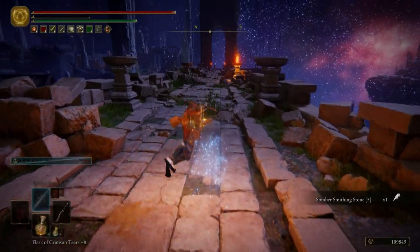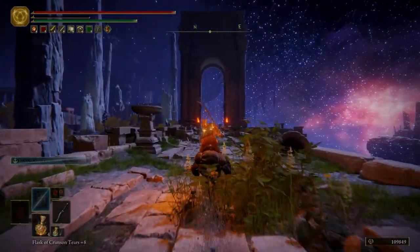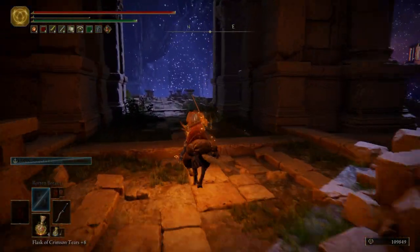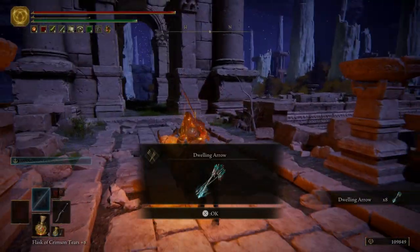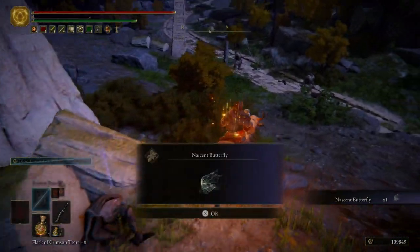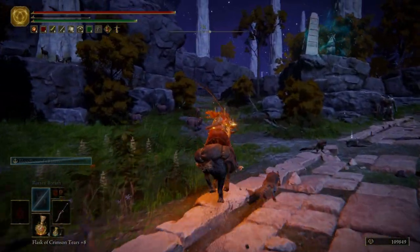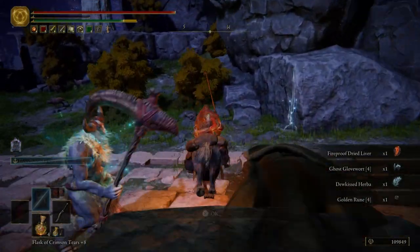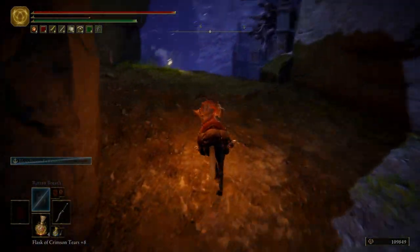We are going to use Torrent in just a second, but before we do we're going to kill this Silver Scarab and get ourselves a Somber Smithing Stone 5. Then we're going to ride all the way to where this archway is. Once we get to the archway we're going to take a right, get a Ghost Glovewort 3, and then over here we're going to get some Dwelling Arrows. We're going to come down this embankment, grab some Nascent Butterflies. We're going to be going down that path in just a moment — first we're going to grab some of this stuff over here, then come up this path, light a grace, and sit at it so we can de-aggro these enemies.